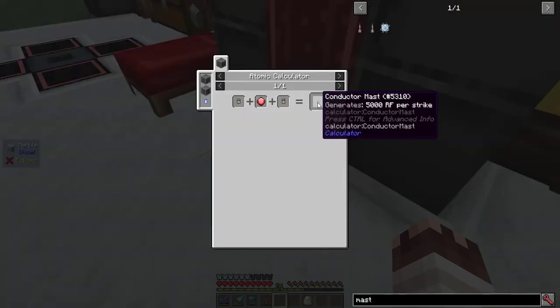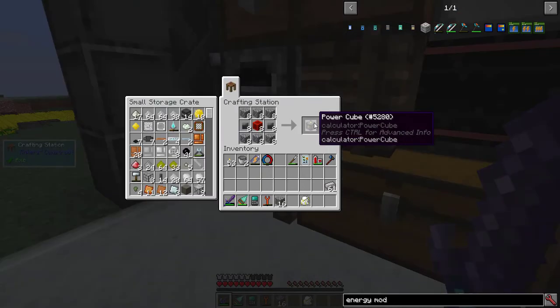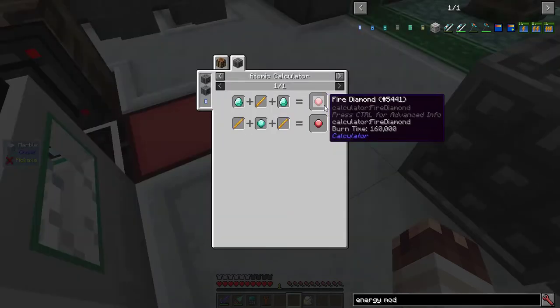Next up, I'm going to make the conductor mast, which generates passive power and converts fire diamonds to electric diamonds. That requires 16 compressed coal balls, 8 power cubes, 8 purified coal, and 8 energy modules, which don't stack. Fire diamonds are another story.